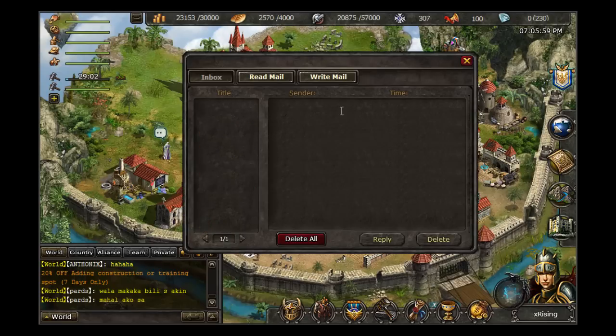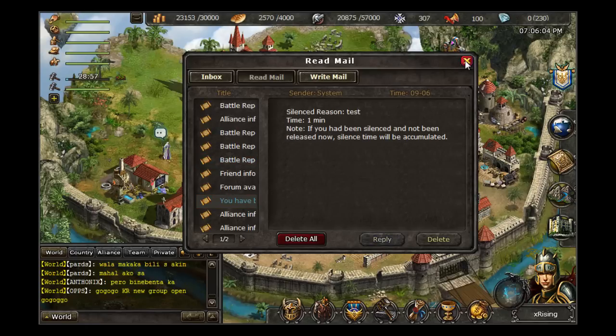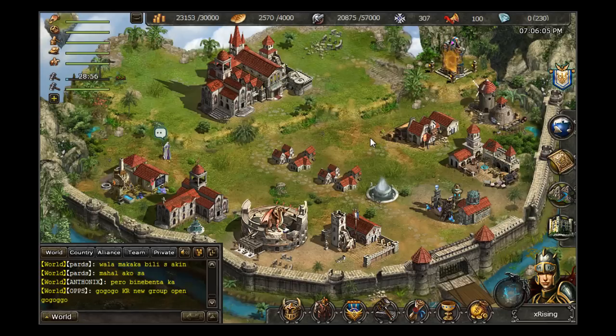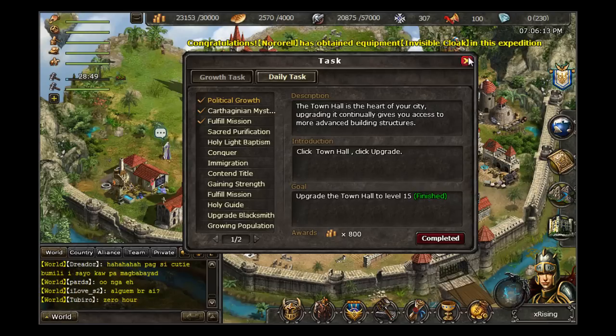Next up is your Mailbox, in which you can view received mail or write a message to send to another player. Next is your Task icon, where you can view completed tasks or tasks that you have yet to fulfill, including daily tasks, which will open up at Town Hall level 30.